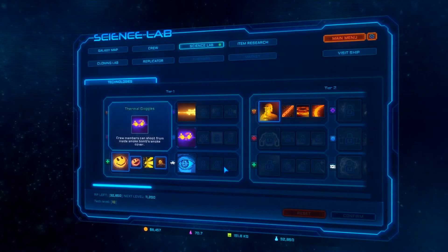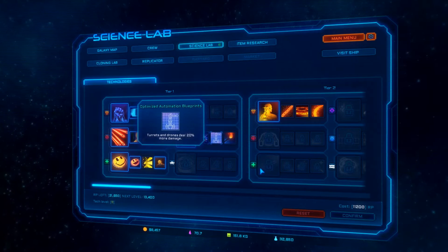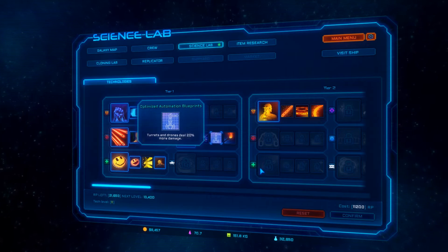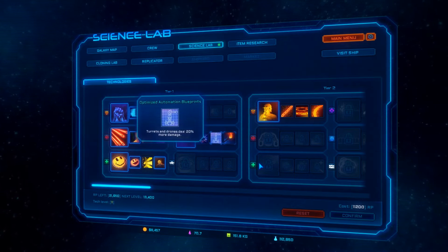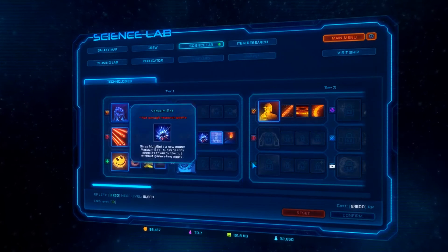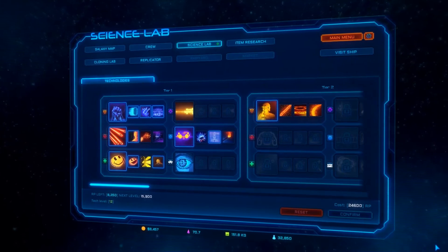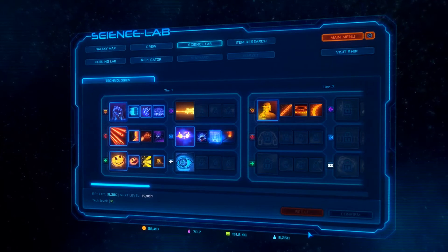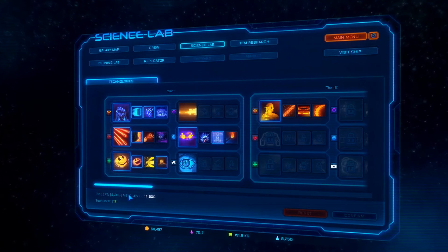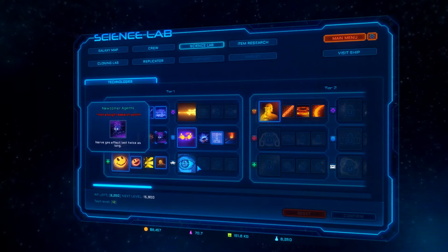I'm going to go ahead and start working on this guy. Vacuum bot — optimized optimization blueprints — turrets and drones deal 20% more damage, which is great. I don't want the flamethrower, but I do want that. Let's confirm that. We've still got channeled aggression for our medics. We've got impulse powered. We've got a lot of stuff — nerve gas effect lasts twice as long.